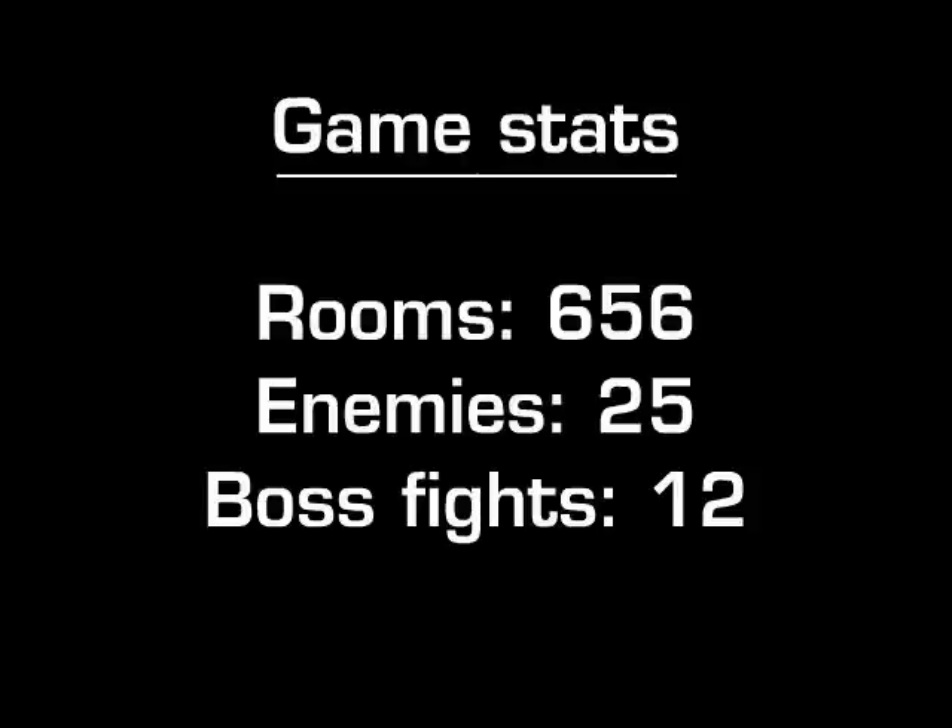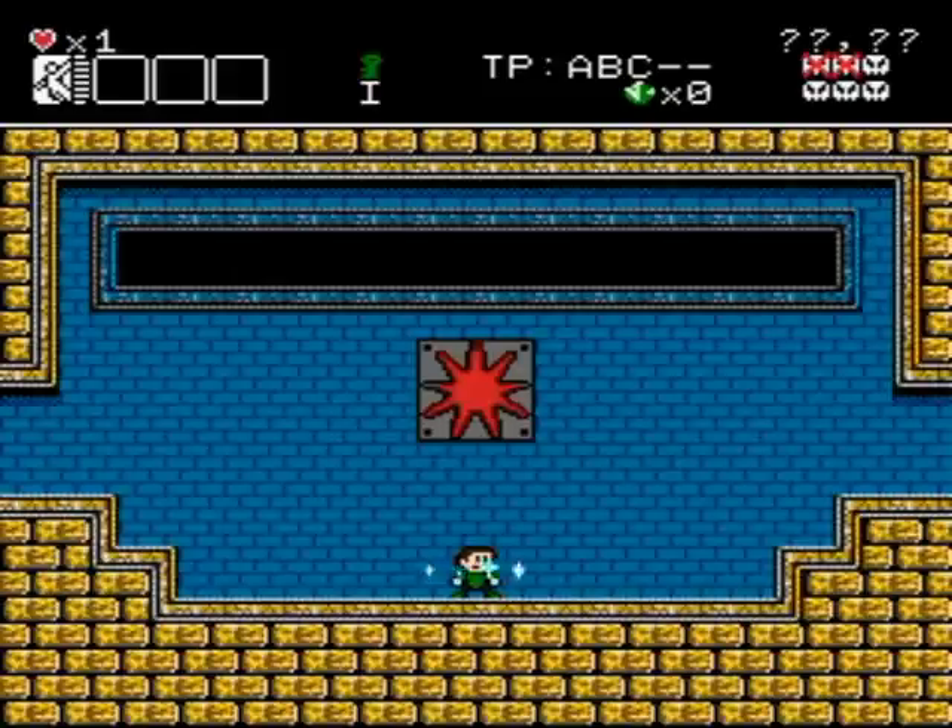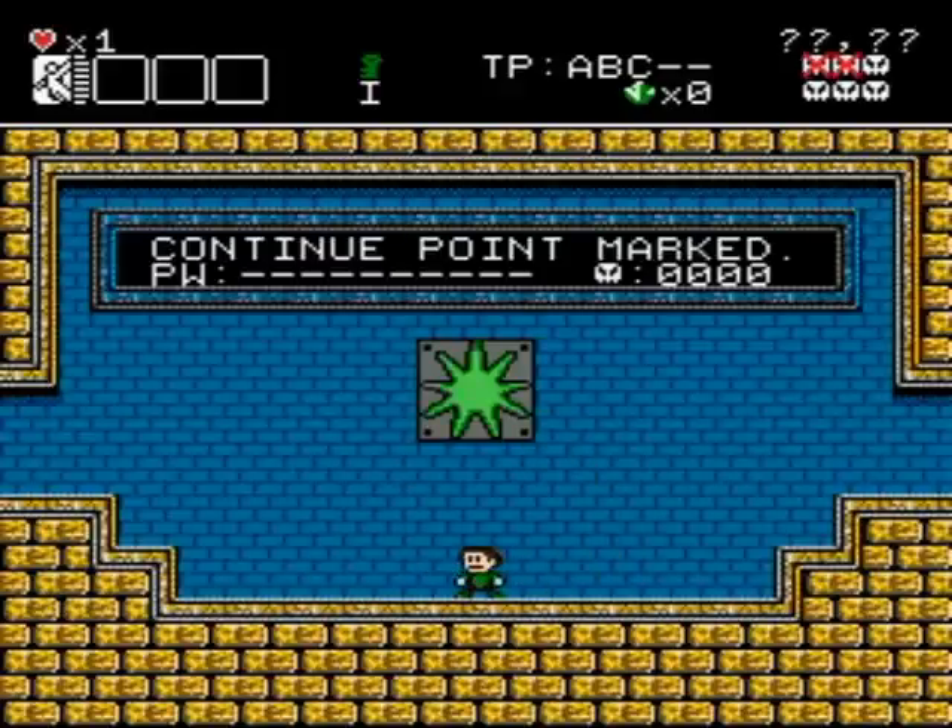The next thing I want to get into is some things from the demo that were commented about, so let's get the game on screen. Here we are in a save room. First up, I want you to direct your attention to the HUD. One of the things I took out was the jump counter, which people had complained about — it was so distracting — so not a big deal there. Now I'm going to use the save here.